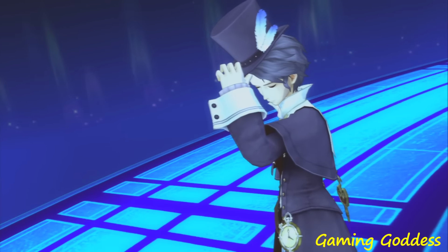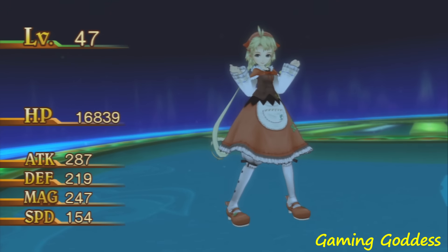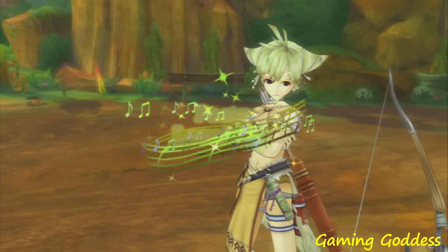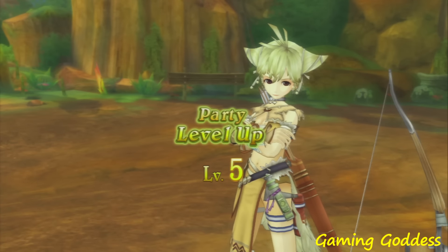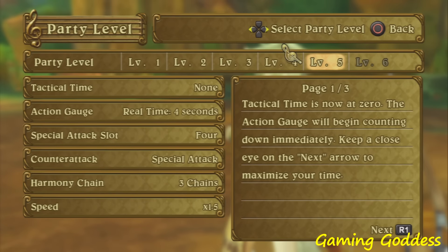As a character levels up, the character can unlock new types of skills. Not only can the characters gain levels, but as the player progresses through the game, the player's party level will also increase. Each of these party levels have different advantages, as well as giving the player the ability to perform combo skilled attacks.